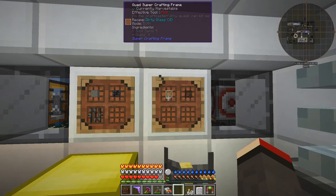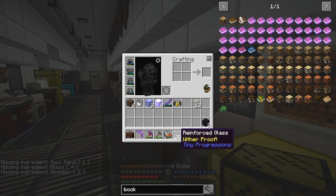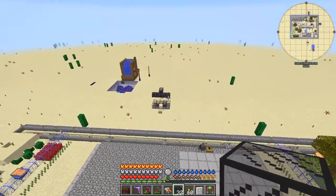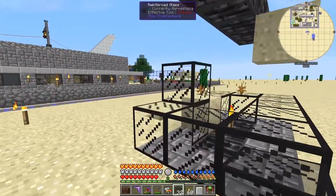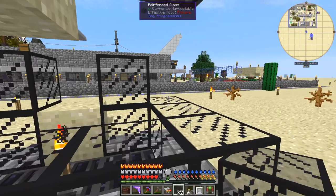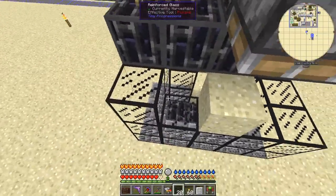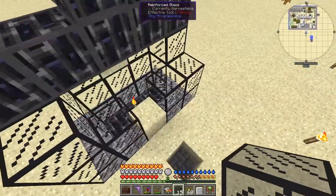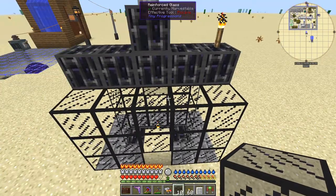You can shift click to get a stack of reinforced glass. I've got 32, so let's finish this off. When I upgraded and these disappeared, I thought they'd been removed from the pack but they haven't. Let's finish this off around here — I need one there, I think that's all I need.